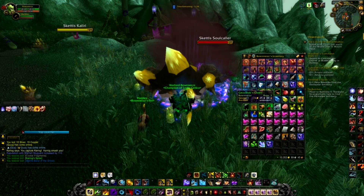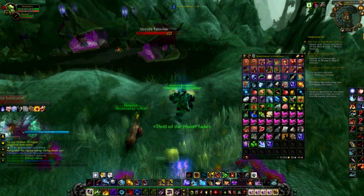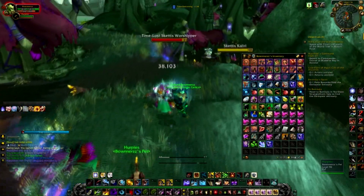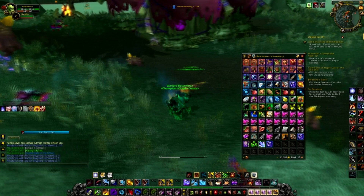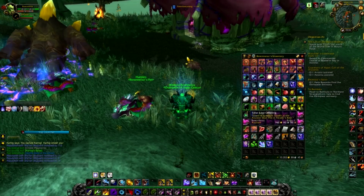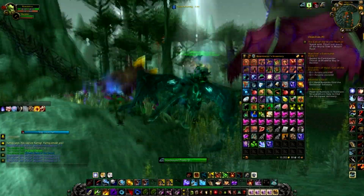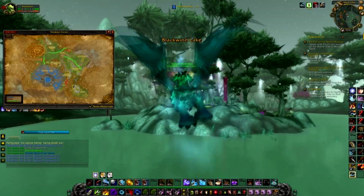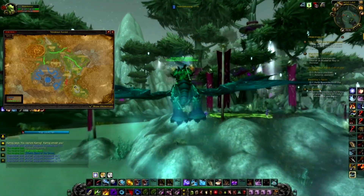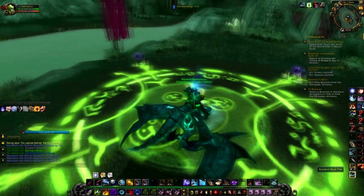Each mini boss drops a different trinket item — for example, a Carog Spine. What you want to do with these trinkets is hand them in to one of the guys back at the camp and he'll give you a Time-Lost Offering.